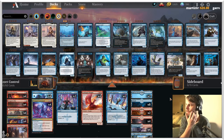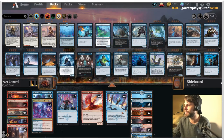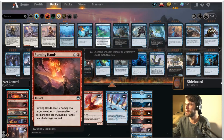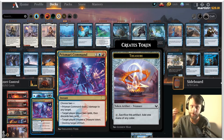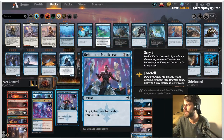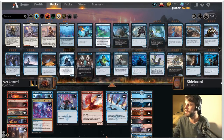We have got Izzet Control today. It's a pretty straightforward list. We know how Izzet Control generally works, which is mostly by burning out a lot of the early game stuff with things like Dragon's Fire, Burning Hands, Shatter Skull Smashing, even Prismari Command dealing a couple damage to any target, and then all the while, hopefully drawing and countering our way into some bigger things like Goldspan Dragon and Alrund's Epiphany.